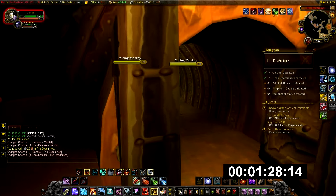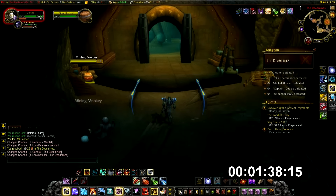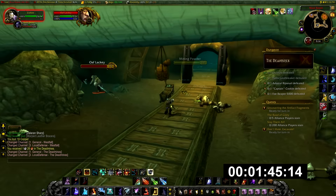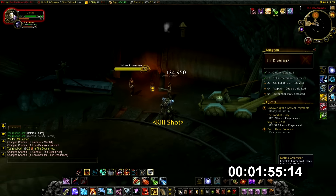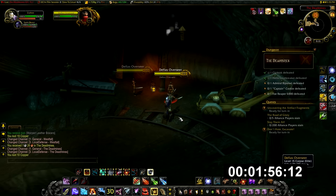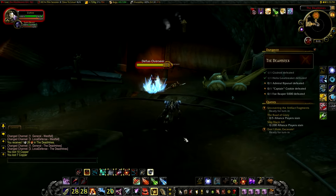Prices will vary from server to server — this is best done on a high-population PvP server or a role-playing server, though any high-population server would be decent. Keep in mind you're not guaranteed to get the items in 25 minutes. Over a long period of time the average should be one of each every 25 minutes, but if you get them faster you're a bit lucky, and if it takes longer you're a bit unlucky. This is still very RNG-based — you might get one in the first minute or you might wait a few hours.